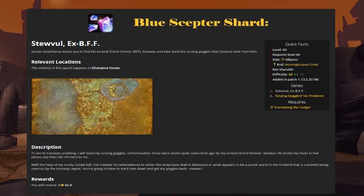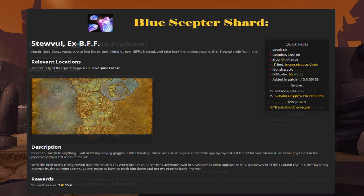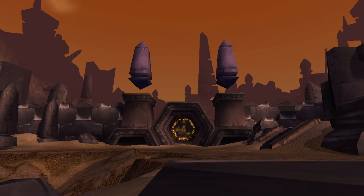We'll start with the shortest of the three. This first quest sends you to Greymane Wall in Silverpine Forest. Once there, you'll need to find the Inconspicuous Crate near the Gate to Gilneas. Speak with the crate to turn in your current quest and pick up another called Scrying Goggles? No Problem! This quest will require you to find Narain's Scrying Goggles, a white item that drops from many sources in Molten Core, including trash mobs, all bosses, and even the chest after Majordomo. Once you've collected the goggles, return to Narain Soothfancy to complete this section of the quest.